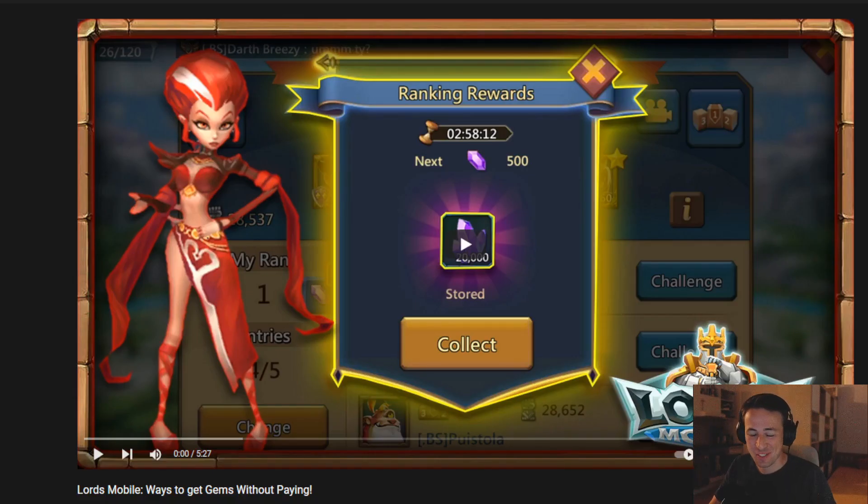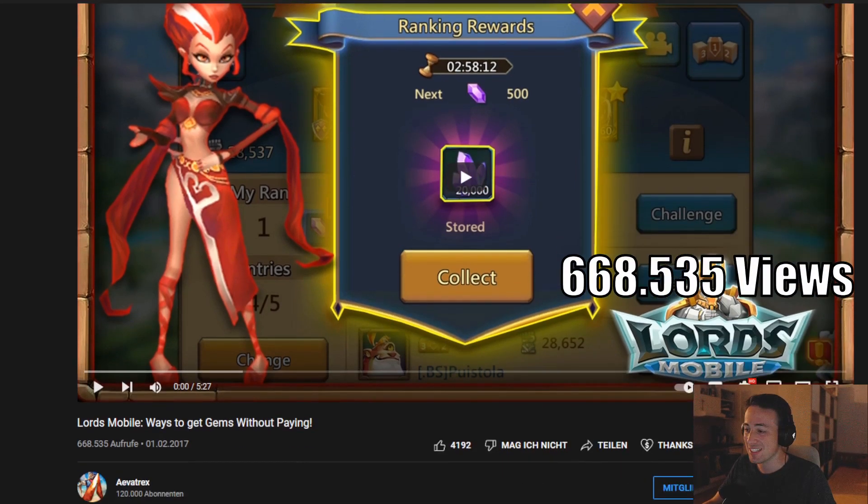And of course the YouTube legend himself, Evatrix, got rank one — there was kind of no doubt about it, although rank two was pretty close. The title here is 'Lords Mobile Ways to Get Gems Without Paying.' Things got added over time but it's still a good video. This video got 668,535 views and 4,192 likes.